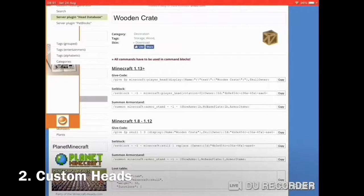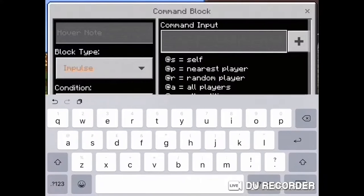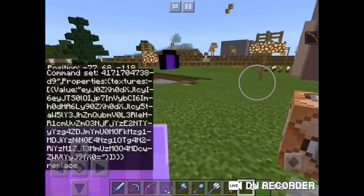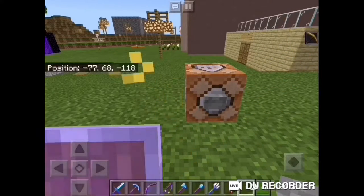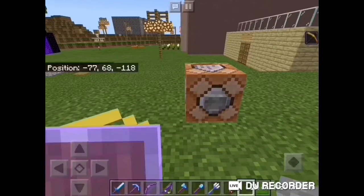Custom heads are pretty cool. Use them to make your world prettier. As you can see, I'm copying the command for a wooden crate. Now for PE, when I paste the command in a command block and press the button, nothing happens — nothing spawns, it doesn't work. I have tried multiple sites. There may be a different website that allows it for PE, and when I find it, I'll tell you guys.